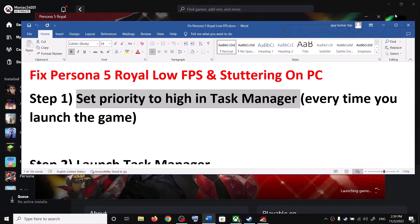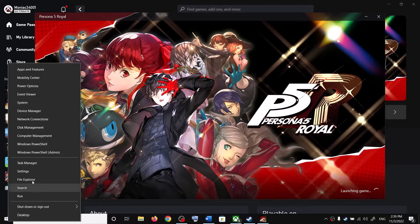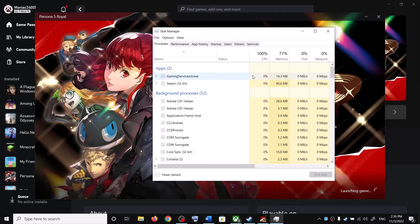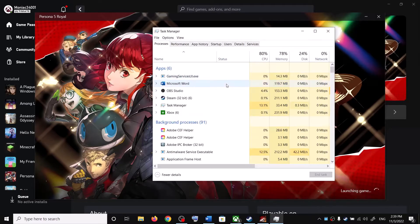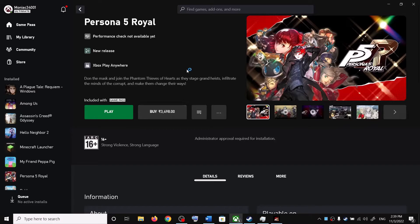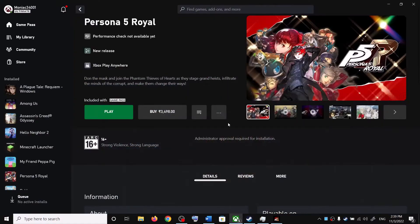The first step is to set priority to High in Task Manager. Right-click on the Start menu and then click on Task Manager. Make sure the game is running first. This step is applicable for both Xbox Game Pass users and Steam users.